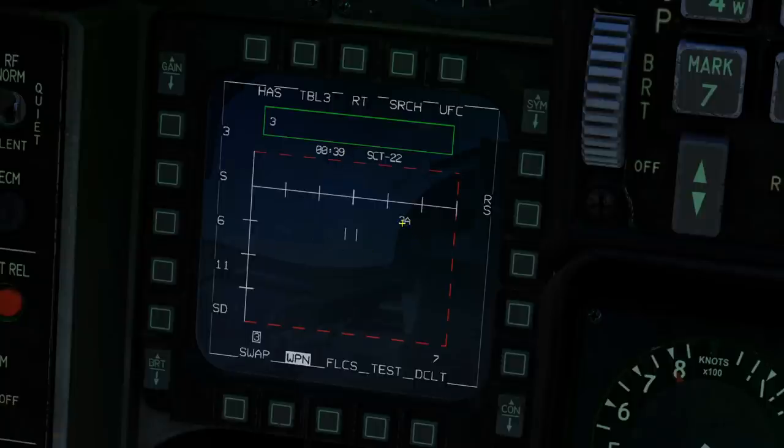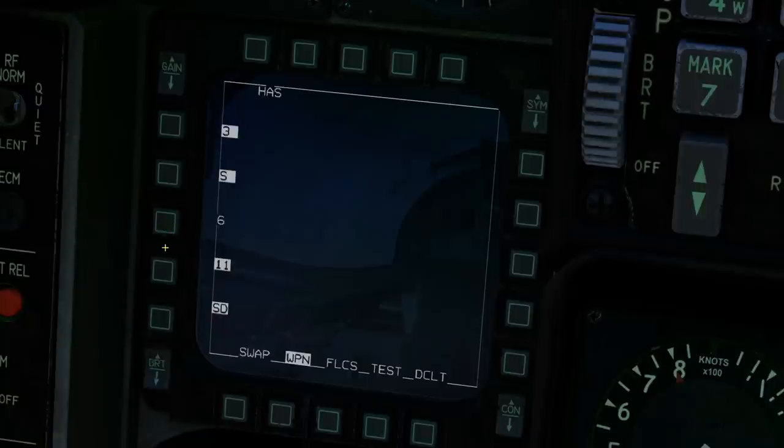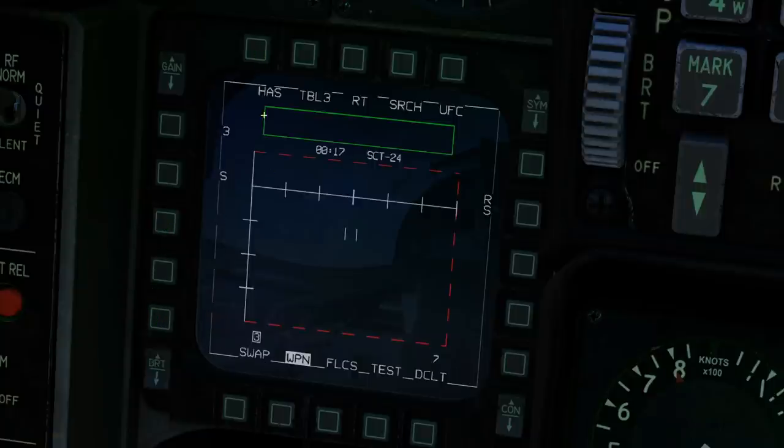You can see it's picked up the SA-3 at 23 degrees to the right. In our makeshift scenario, that's not quick enough — I want it quicker. So let's filter out which emitters we don't want to look for. We know it's going to be an SA-3 to the right, so: right bias, filter out SA-6, SA-11, Snow Drift. Back to HAS, reset search — we've now got a 17-second search, which is about as good as we're going to get in this scenario.